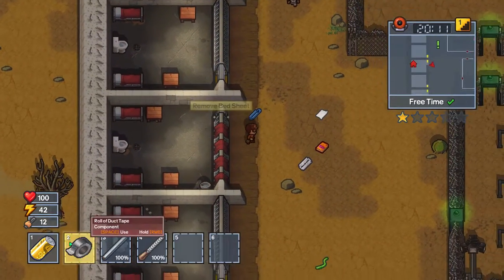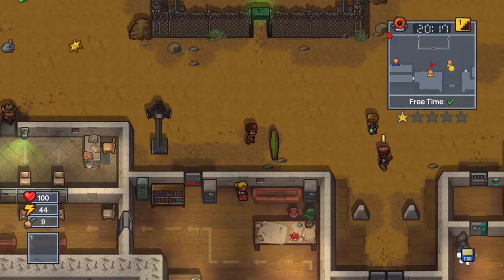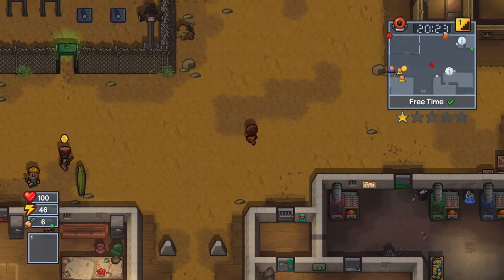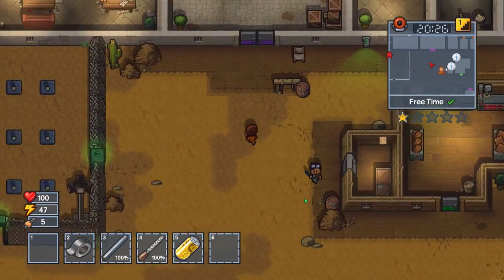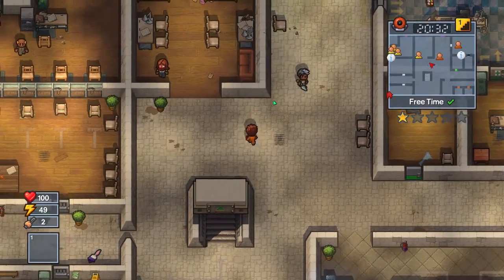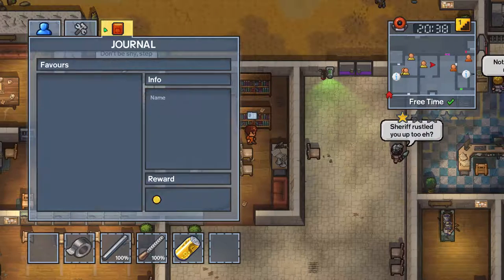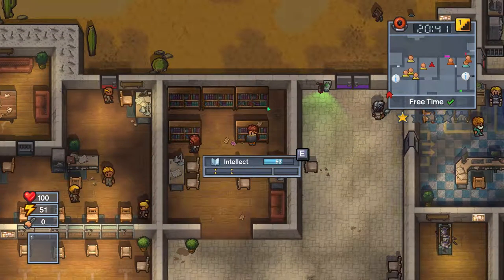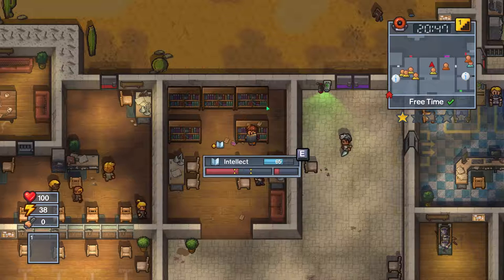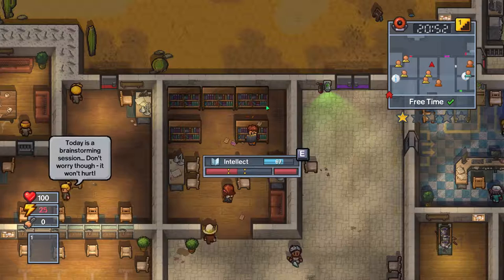I actually just remembered something - we need to keep Ash's opinion up. So what I'm going to do is take this stuff from his desk and give it back to him as gifts. Right now I just need to find him wherever he is. I don't have enough to get the... oh boy, I need to study. Let's do that instead. I'll see Ash at roll call at the very least.